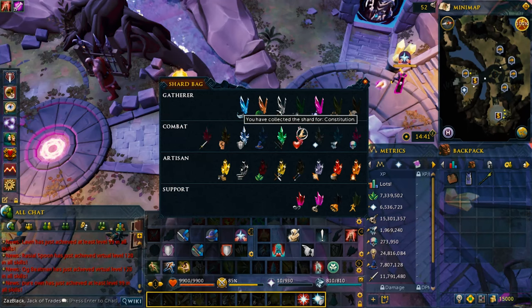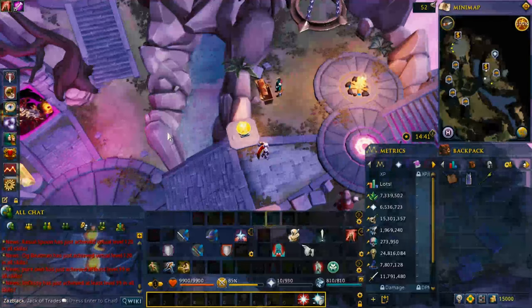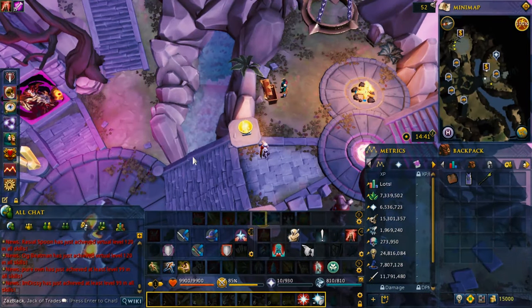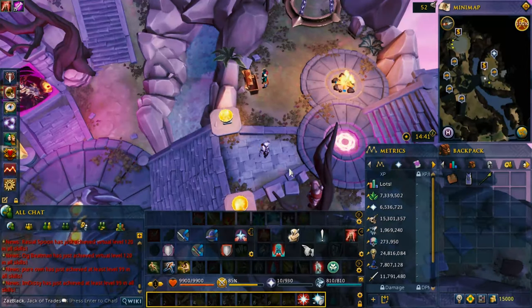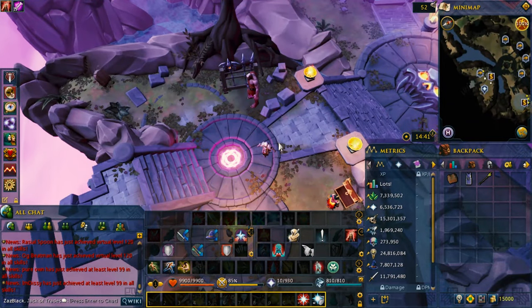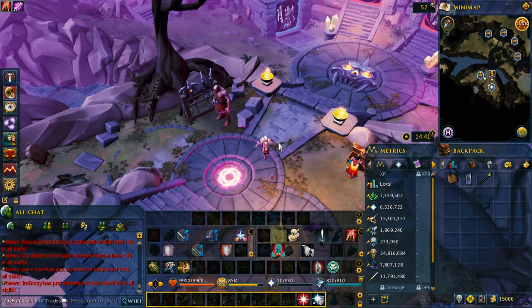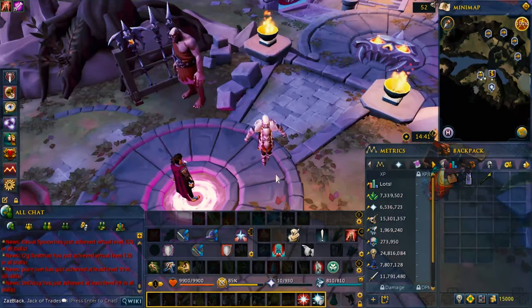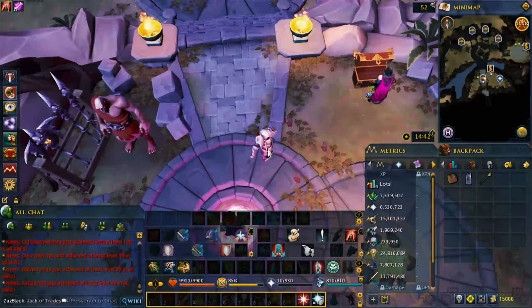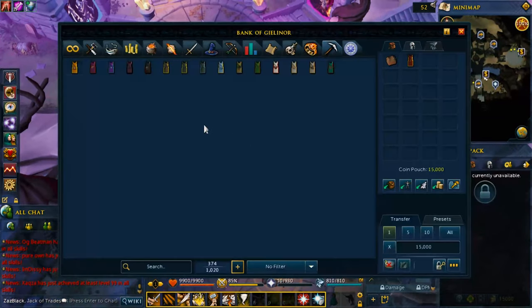And then finally we have our express skill cape, the full attack cape — I don't think I've achieved it yet, but there you go. And that's how it works. Anyway, that's pretty much it for this attack skill guide. Hope you now understand how this skill works. The next one will be a strength guide. Thank you so much for watching. Don't leave a comment — like and subscribe. Join the Ravens and find me on all my social media accounts. I'll see you next time. Bye!